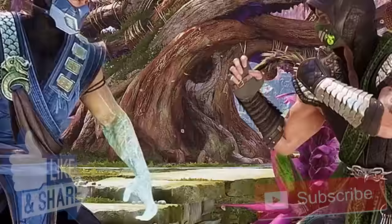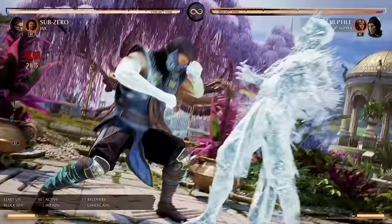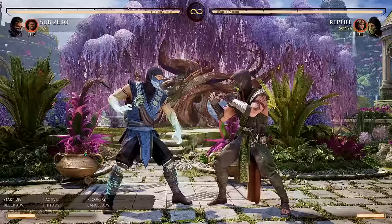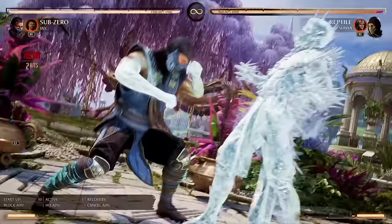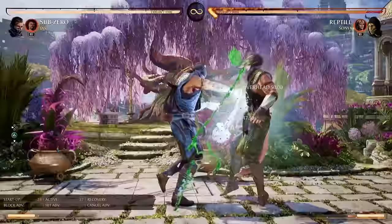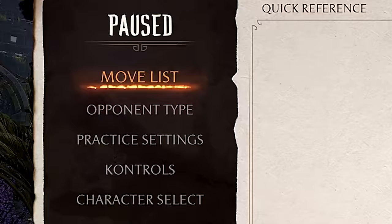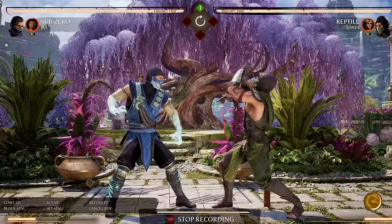Starting off with increased throw damage. By default, Sub-Zero's throw is 110, but earlier it did almost 180. There's no cameo tomfoolery or anything like that. Believe it or not, every single character in this game can get a damage buff to their throws. The answer is quite simple: you bait the opponent into doing an up block. Once that happens, your throw does way more damage.